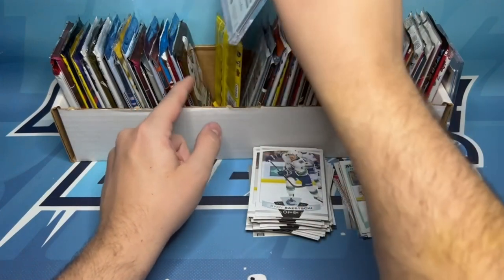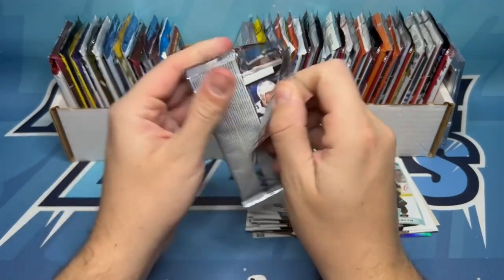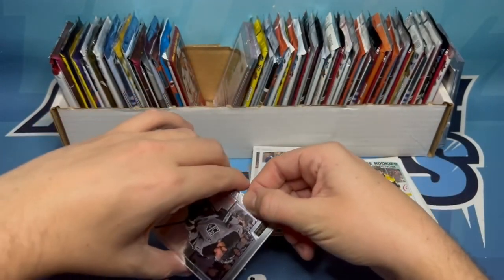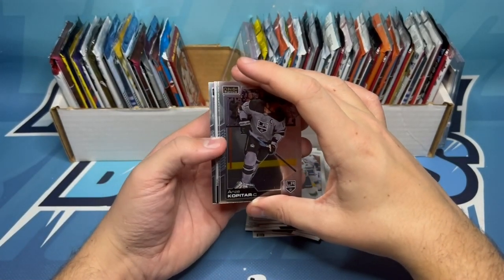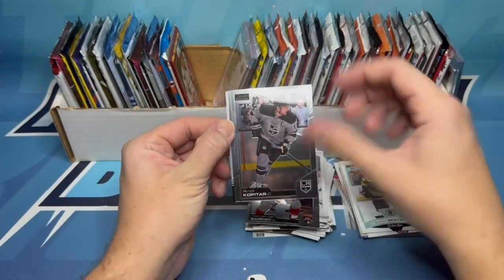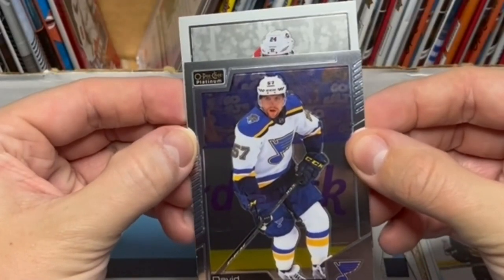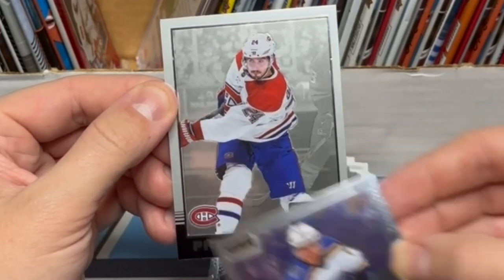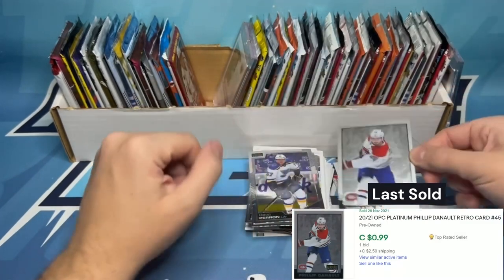We rolled a 3, so we're going 1, 2, and 3. We've got OPC Platinum — if you haven't seen, we've already pulled a numbered auto out of OPC Platinum in a previous seven random rips, less than a hundred — very nice card, go check that one out. But it looks like we've got just a retro in this one. Pulling from the back first, we've got Alexander Barkov, and then Anze Kopitar on the front. Behind Kopitar, we've got David Perron. And behind Perron, we've got a retro — number 24 on the Canadiens. He just went to the Kings — Philip Danault retro. Very nice. R45, Philip Danault. Four packs in, three to go.